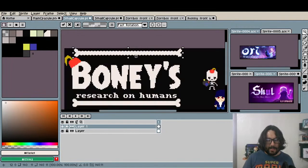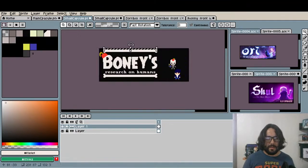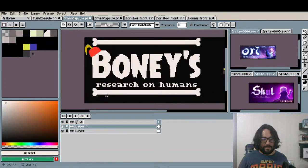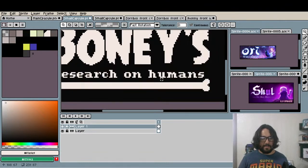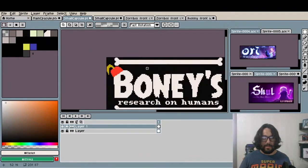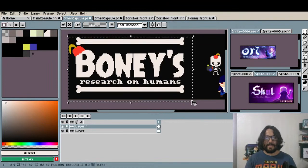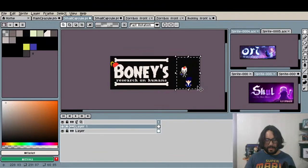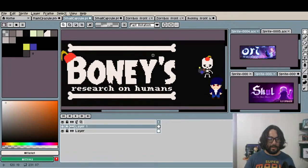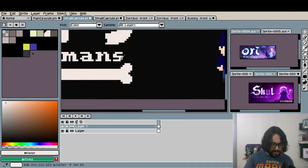Boney is a skeleton. The game is about him — he gets transported to the human world and there he's trying to find clues about the humans. The humans are trying to catch him. The game is stealth because Boney doesn't fight — he's just a reporter. He doesn't have combat skills; he just takes pictures and gets evidence, so when he goes back he can prove that humans are real to the monster world. Boney's research on humans — I think that looks okay, I'm just going to add a little exclamation mark.